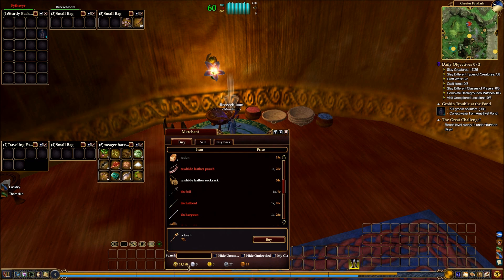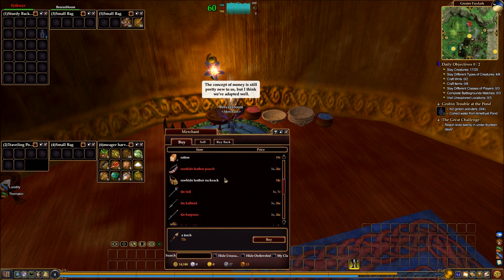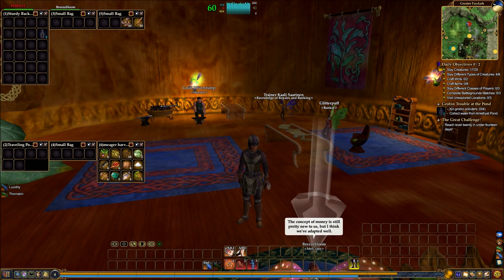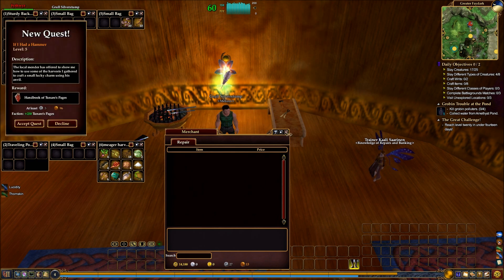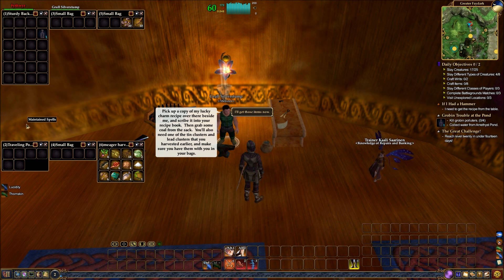I saw I only had 2,500 Station Cash and I'm like, wait a minute, I've got a lot more than 2,500 Station Cash. We don't have any bags for sale from this dude that are any bigger than what we have, so that's okay. Not particularly worried about it. This is the initial crafting tutorial actually, so I can accept this quest. Right now I need to get the recipe from the table — it's on this piece of paper, it goes into my inventory, and I will right-click on it and click Scribe.